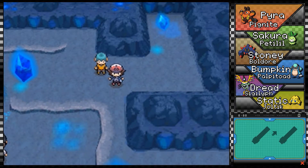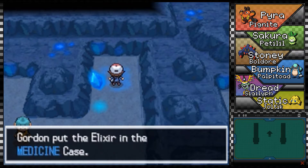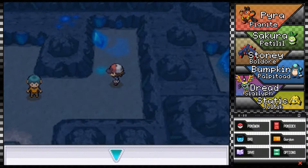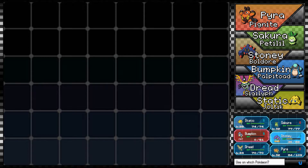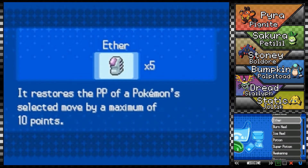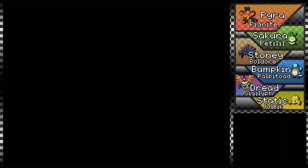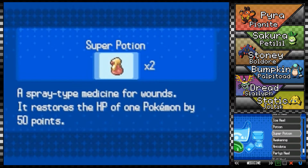Just out of my own curiosity — yeah, I had a feeling there was gonna be an item up this way, just because it felt like empty space without one. For now though I need to do a little bit of healing especially since Pumpkin's down. I'm just burning through these Moomoo Milks like candy. Where are my Revives? There you are — good thing I bought a bunch. Oh, Stony is still paralyzed too, that's embarrassing. Let's fix that. Going through items like crazy.